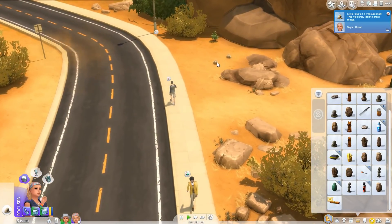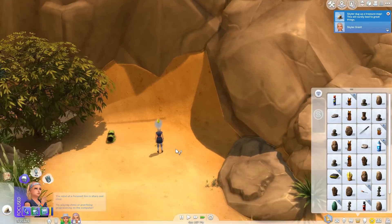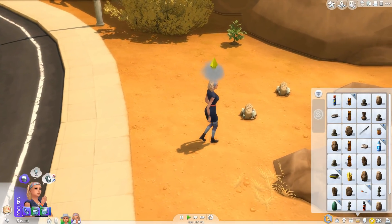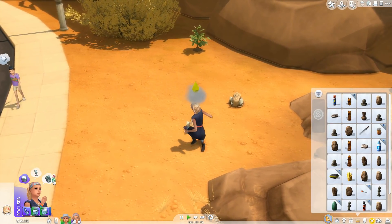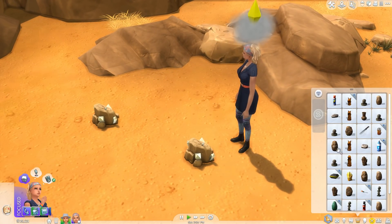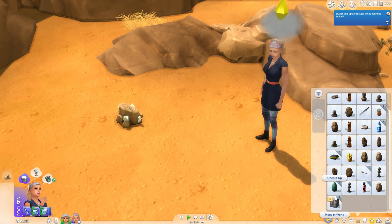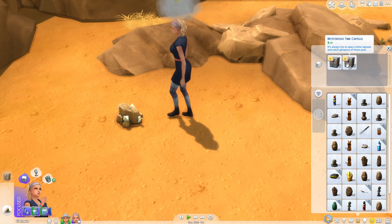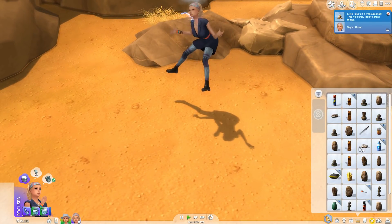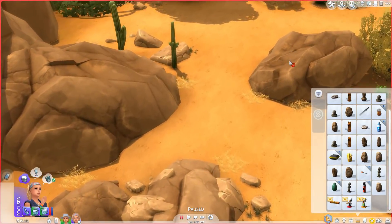But we've got these — oh, dig for treasure! We can try dig for treasure. What is this? Okay we can do that — go ahead and lock that one in. She wants to read a book at the library — I don't care about that. Let me dig that up and we got some little time capsules!